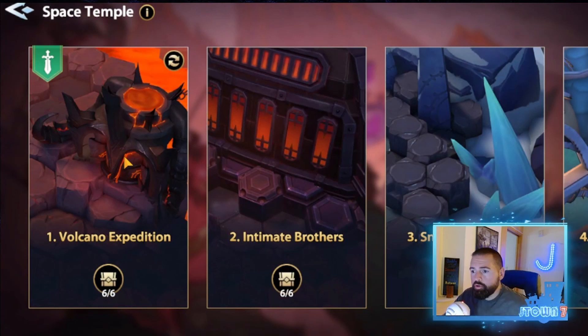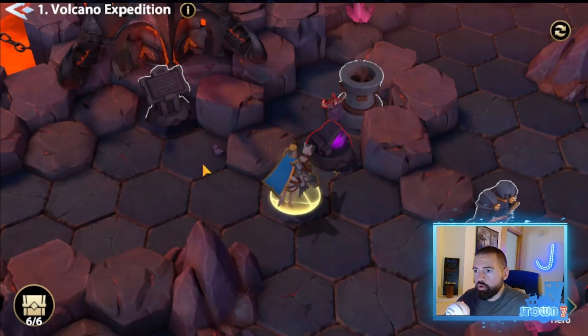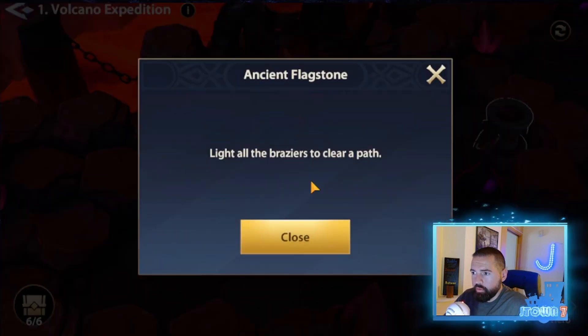Space Temple is basically a bunch of battle puzzles that unlock as you progress to certain points in the game, and you complete the battle puzzle before it. When you go into them, you'll be presented with a story with a light introduction of what you're supposed to do within the battle. If you ever forget or need a clue, there's this flagstone here that will give you a clue on what to do.